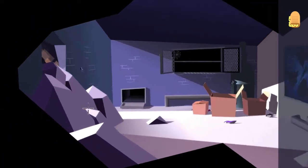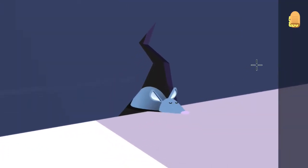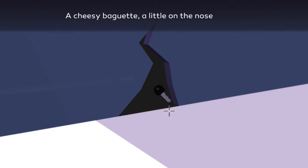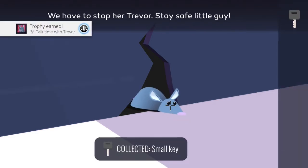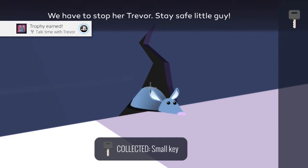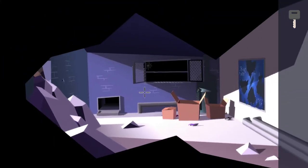Interact with the lower left wall, and when Trevor appears go ahead and zoom in on him and give him the cheese sandwich. In return he'll give you a key. Click on him a couple more times to make sure you get the Talk Time with Trevor trophy, and once that unlocks exit out of the area.